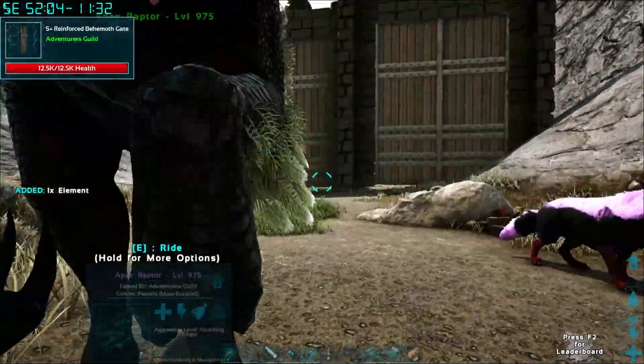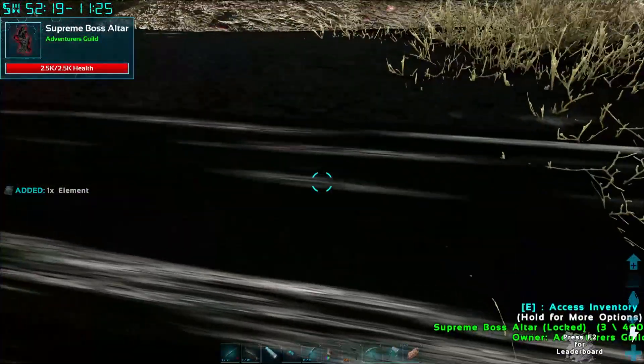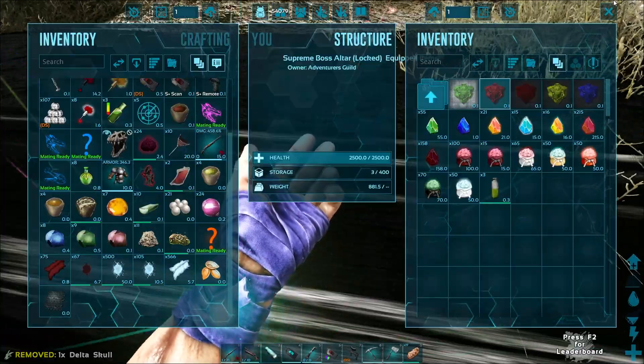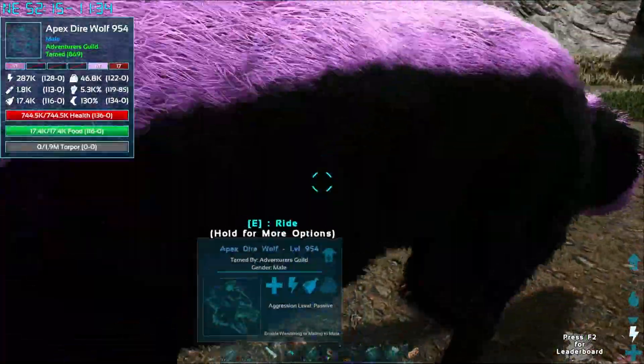Give me my one whole element, thank you. Alright, next we take the skull — boom, the skull. Now we do the Alpha boss. Boom, do it again.